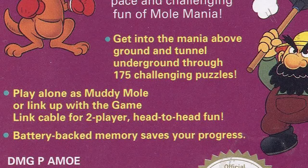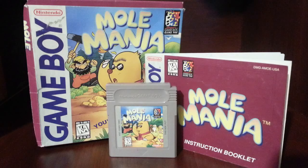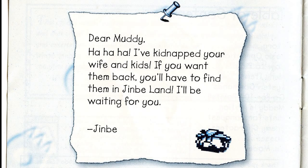That's a crazy long game for Game Boy — unreal. Thank goodness there's a battery save, because you couldn't imagine playing through 175 stages without one. The manual opens with a letter: 'Dear Muddy, ha ha ha, I have kidnapped your wife and kids! If you want them back you'll have to find them in Jimby Land. I'll be waiting.' I thought his name was Jim Bay!